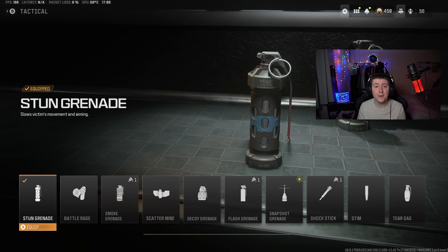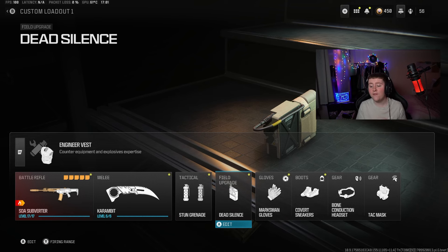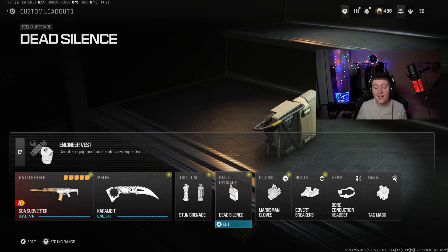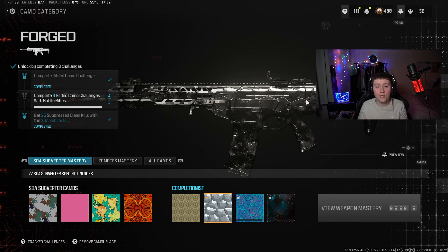When it comes to the other perks on your class, you want Engineer and Stun Grenades or Flash Grenades for your Tactical. You can stun or flash your enemies and easily get these kills without being touched. I've got Dead Silence but you can choose that or the Munitions Box. We also have Marksman Gloves, Covert Sneakers, Bone Conduction Headset, and Attack Mask.